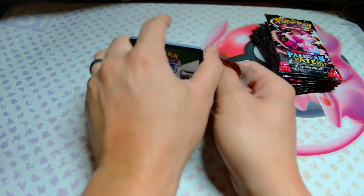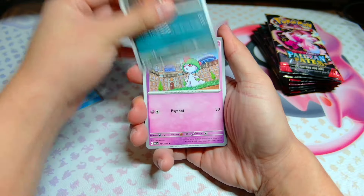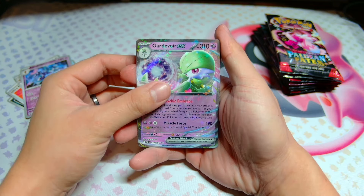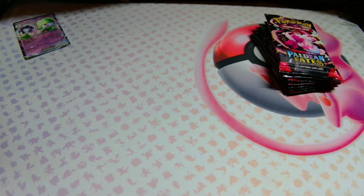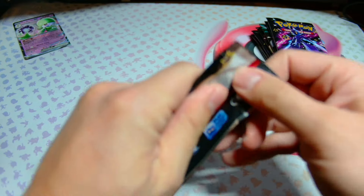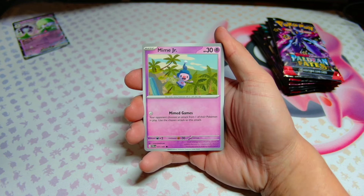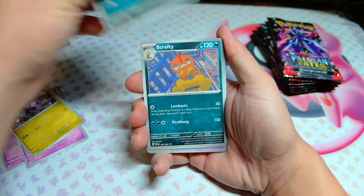Let's get straight into this guys and see if we can get some first pack magic. We get the Frigibax to start off, then Mastiff, Ralts, Magmar, Ultra Ball, Oinkalone, Lantern, Scrafty, Cerulege, and a Gardevoir EX for the first hit. And unlike Shiny Treasures EX — the Japanese equivalent — I don't think you're guaranteed a hit in the English version, but maybe that can change. In the Japanese version you can get god packs too, so I don't know if we're going to be able to do that here in the English set. There was like a demigod pack in 151, but we'll see.